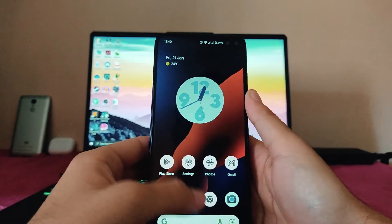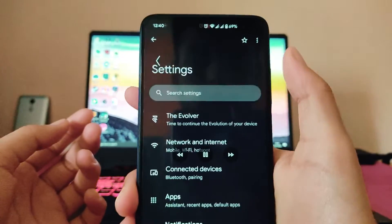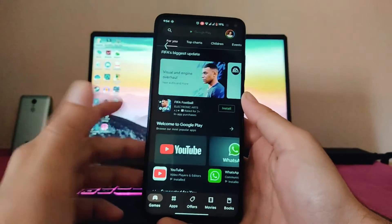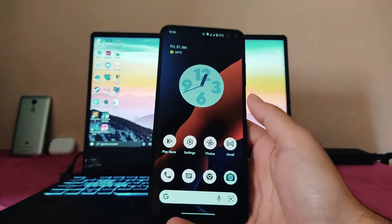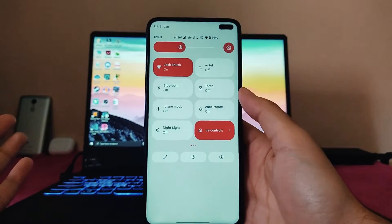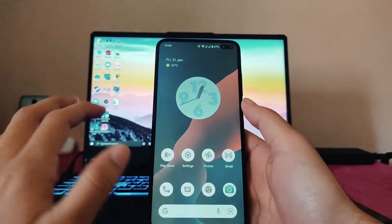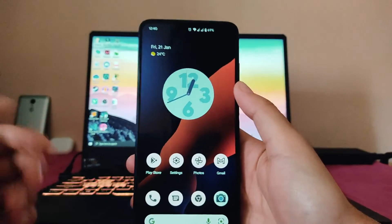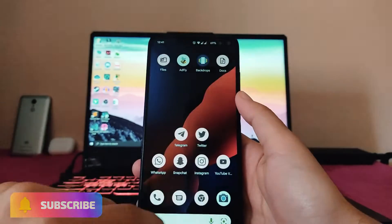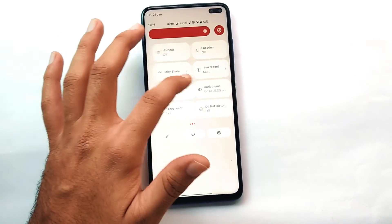Talking about the bugs, there are no major bugs present — everything is working perfectly fine. Only some UI bugs are present. The back arrow just gets stuck every now and then — that is a bug. Also in white mode, the notification shade sometimes just goes black. These were the only bugs — no major bugs. Calls, Wi-Fi calling, Wi-Fi, mobile data, audio quality, and the headphone jack are all working perfectly fine.